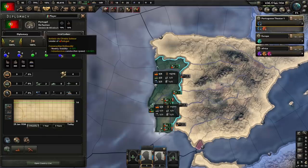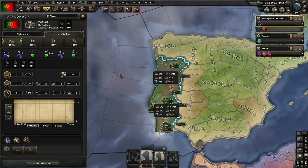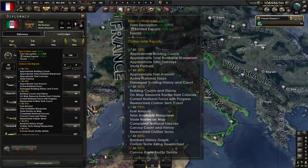This includes, but is not limited to, the exact numbers and types of divisions, ships, and aircraft they possess, the size of their stockpiles, and ongoing research. There are graphs here showing the impact of war on their economy, showing damage to factories, bombers, and convoys over time. There is a huge amount of information here that will unlock as you pass through thresholds of Intel.